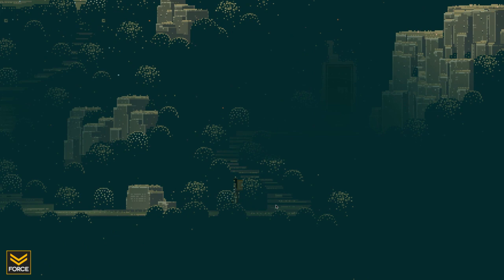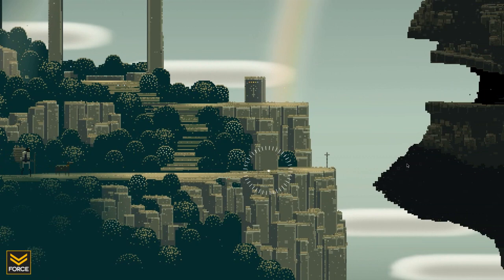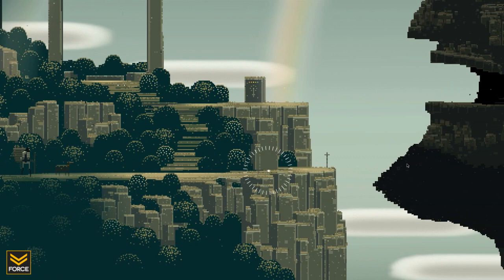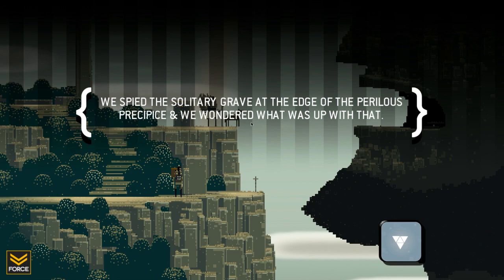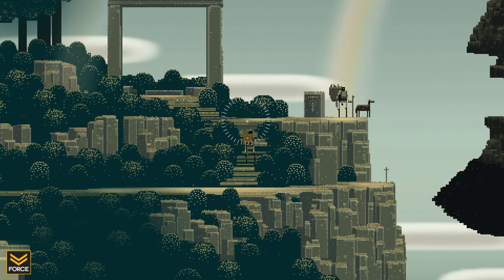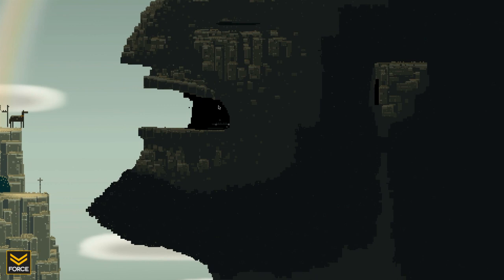Am I walking on stilts? A little lighting effect back there — that's nice. Got some interesting stuff. We spied a solitary grave at the edge of the perilous Precipice, and we wondered what was up with that. Let's go to these dudes. There are some flies flying around in the mouth — this is just some creepy face mountain. The old man on the mountain, which is no longer there, unfortunately.